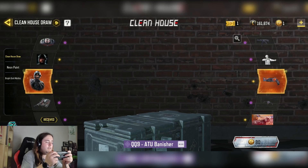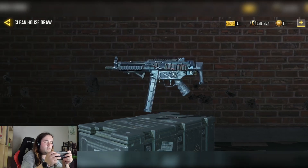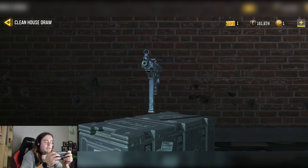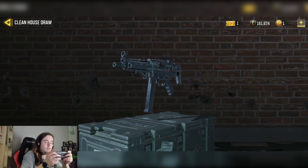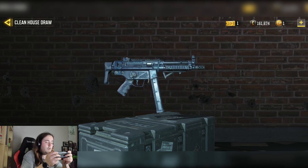Here's the QQ9 — 2 out of 10, honestly. I actually genuinely thought when I saw this it was a default QQ9, but no, it has that little strap thing on the side, and that's about it. Not even a changed iron sight. Definitely not the best — definitely one of the worst throwaway skins there is. It's going to get a 2 out of 10.